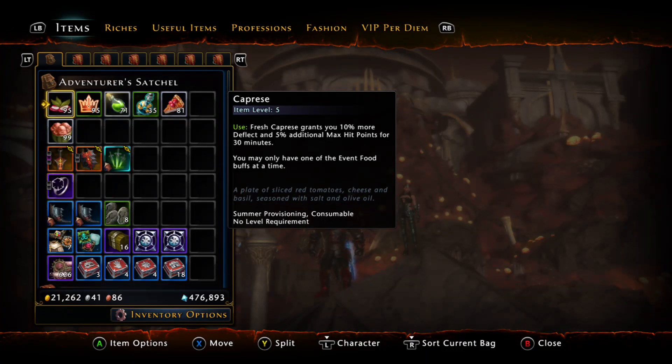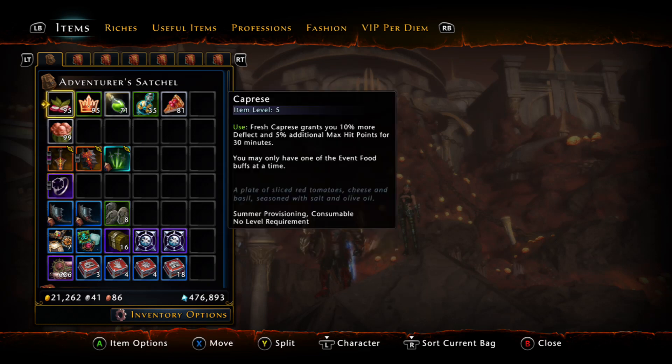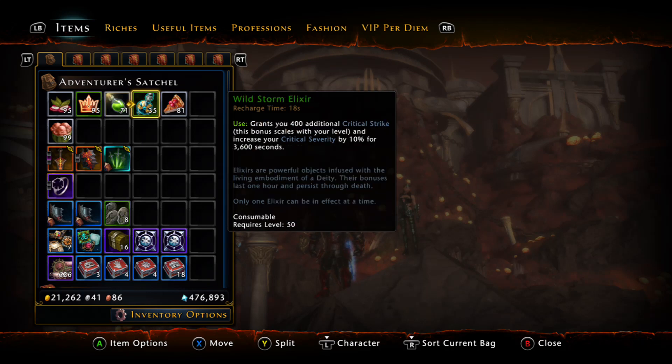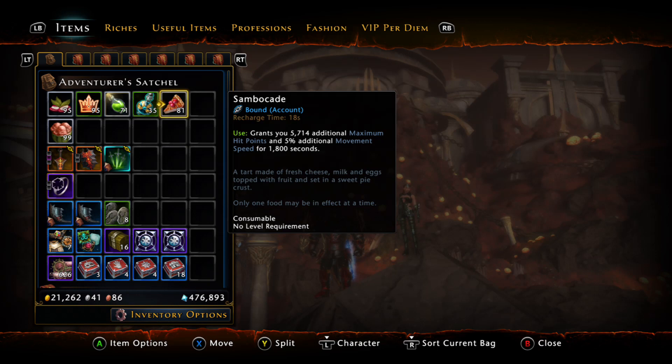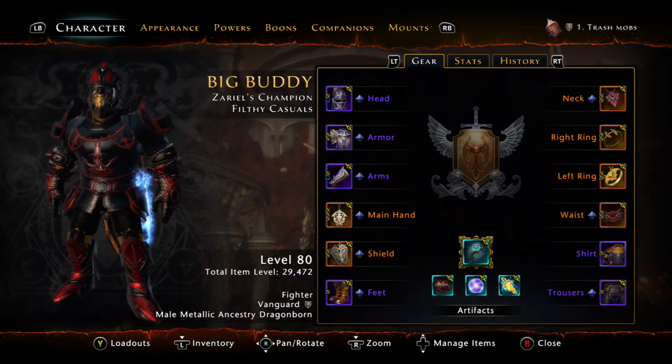The consumables I'm using are Caprice, Invocation Blessing, Superior Flask of Potency, and Wiresome Elixir. A lot of people asked me what consumables I use because I forgot to put them in my old video. I also use Sambocade, but it's a premium thing and I don't use it often because it doesn't really change much. Also, instead of Caprice you can use Watermelon Sorbet — it gives more damage, but they are pretty expensive.